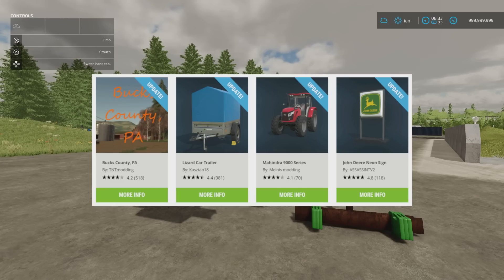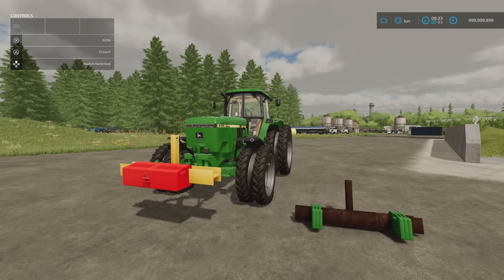The Lizard Car Trailer by Cashdown18, the Mahindra 9000 series by Manis Modding, and the John Deere Neon Sign by Assassin TV have all had updates. Now we start with this.